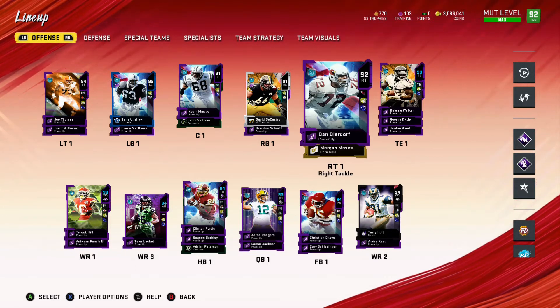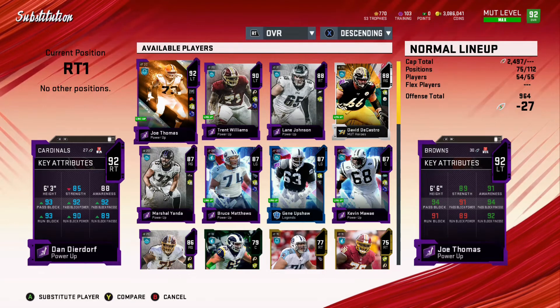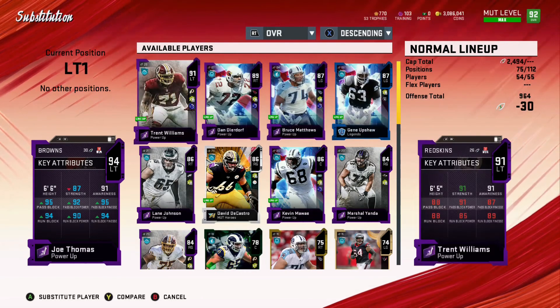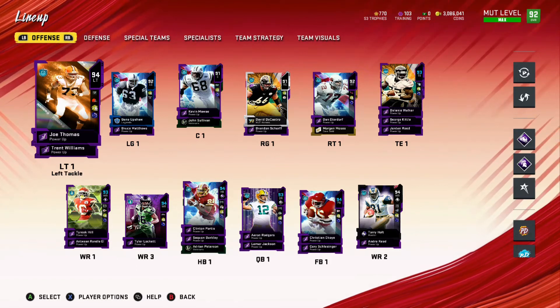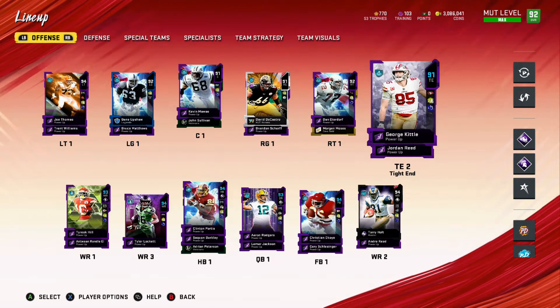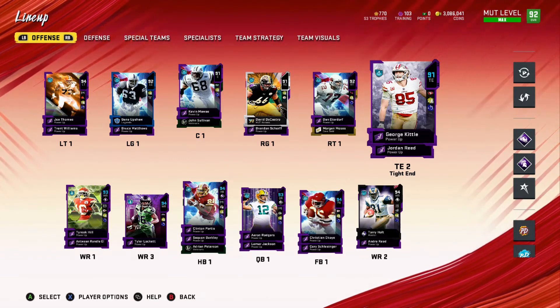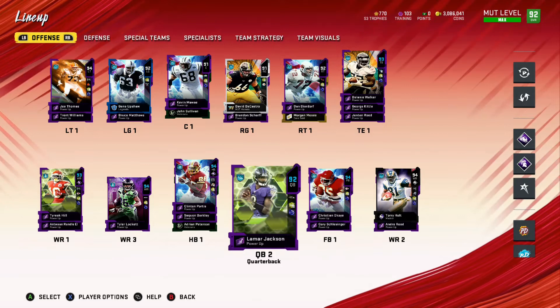Linemen don't always play the best, but if they are near maxed out — like this Dan Dierdorf with 92 pass block power and pass block finesse — and you have Joe Thomas, who also has tremendous run blocking ability, this Joe has 92 pass block power and 95 pass block finesse. I'm not going to need to upgrade either of those positions for a very long time. At the tight end position there might be a few other players that do come along that could match what Kittle can do, but it's going to be very hard to find another good run blocker that's also going to be able to pass catch like him.